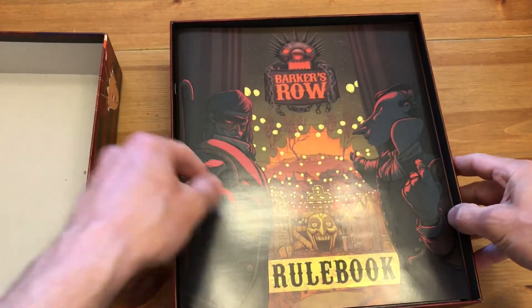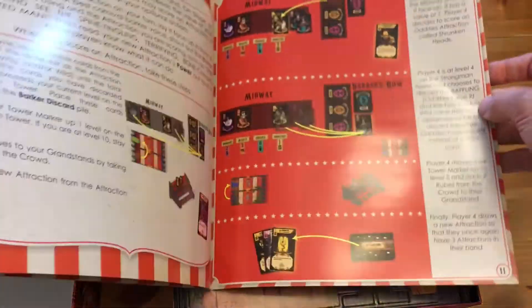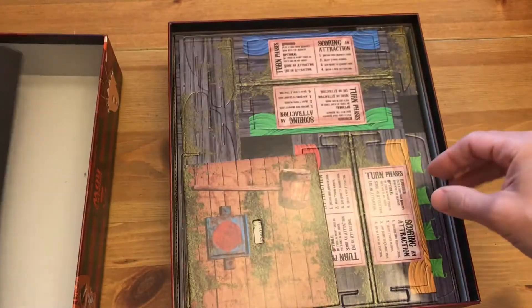This is a really cool box, nice and thick, big meaty rules which look good, very in theme. And then we have all the components.